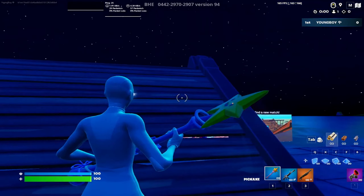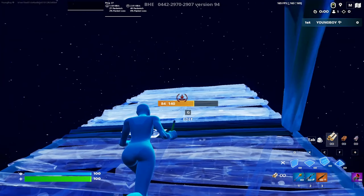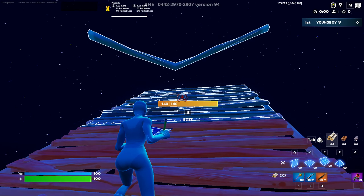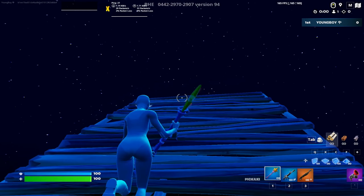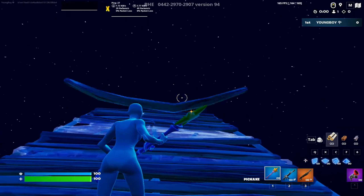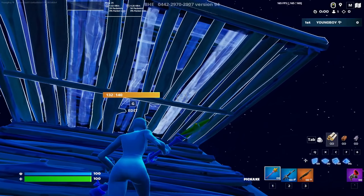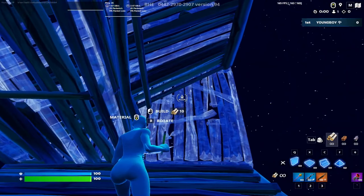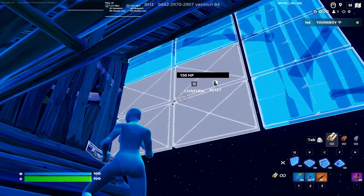Basically guys, what you need to do is you just wanna ramp up. I did promise you guys that I'm gonna be starting to give you more advanced retakes. Basically what you need to do, you just wanna place a floor, place a cone as well, edit two tiles like this, and you wanna immediately drag your walls like this. You wanna edit like a little box.